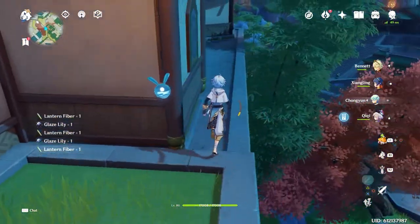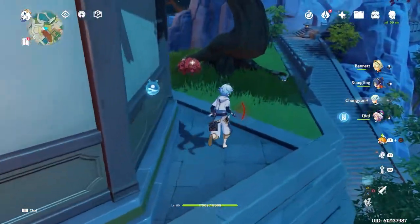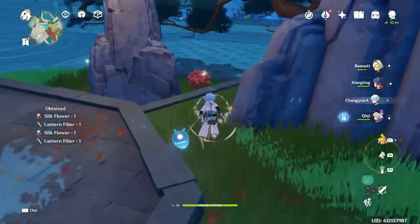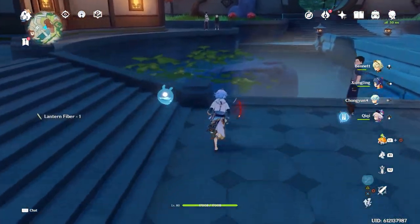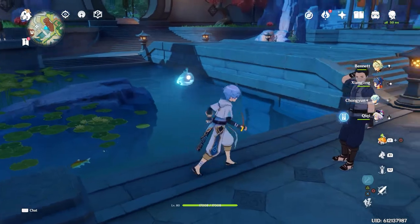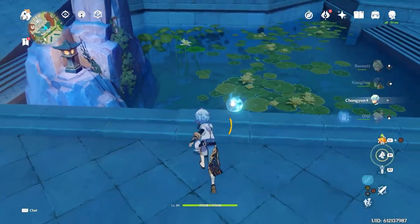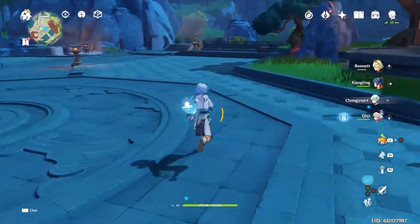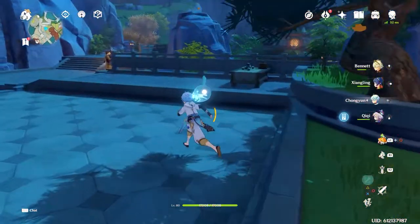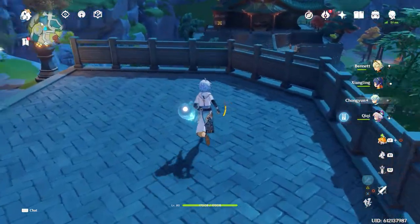The convenient thing also is that they're not really spread out — they're just in this one condensed area, so it's very easy to collect everything all at once. And of course we won't neglect their little pond. We'll definitely go in and collect the Lotus Heads that I saw before, and we even have fish in there as a side treat. So now that we've pretty much collected everything, we can just go down below and get all the Lotus Heads that I mentioned before.